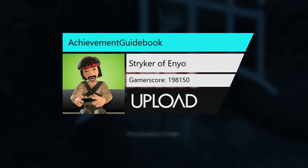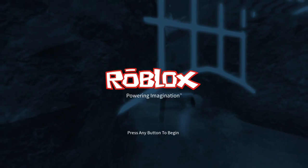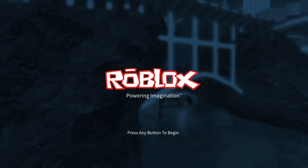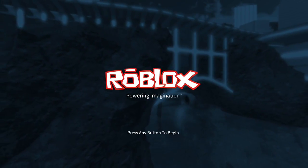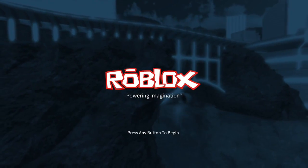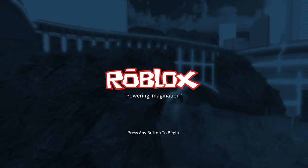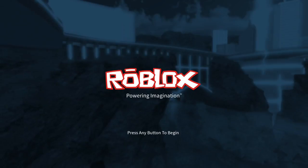Welcome back to Stryker Avenue. This is Achievement Guidebook, where we take a look at a game and give you an idea what you need to do for the achievements — not necessarily a direct walkthrough, but basically the roadmap you need in order to say, okay, I can do those achievements. And this game is super easy.